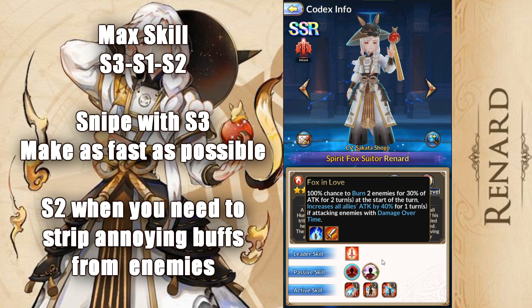First passive: Fox in Love. 100% chance to burn two enemies at the start of his turn. Increases all allies attack by 40% for one turn if attacking enemies were damaged over time. This is amazing, and it's always been amazing because he puts burns on two characters, and if you target them in any way, shape, or form, he'll start boosting everyone's attack. And it goes for any damage over times and not just the initial burns that he started off with. This is great for any characters that have bleeds, ebon wounds, poison — so it synergizes really well with the current meta of the game where there's always gonna be a DoT somewhere on somebody. As long as he's attacking that character, he's gonna be in a good spot.